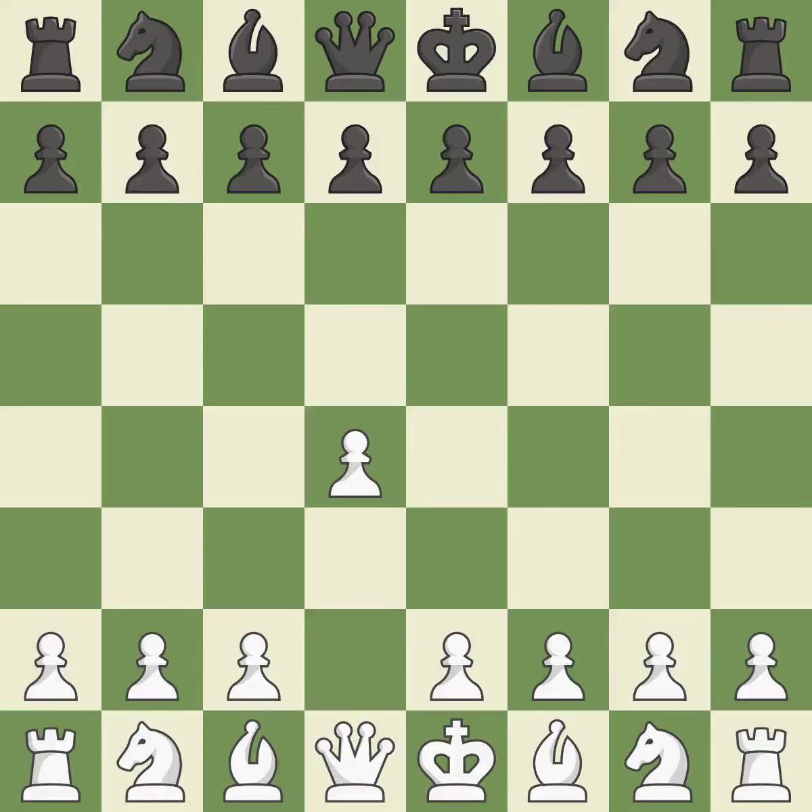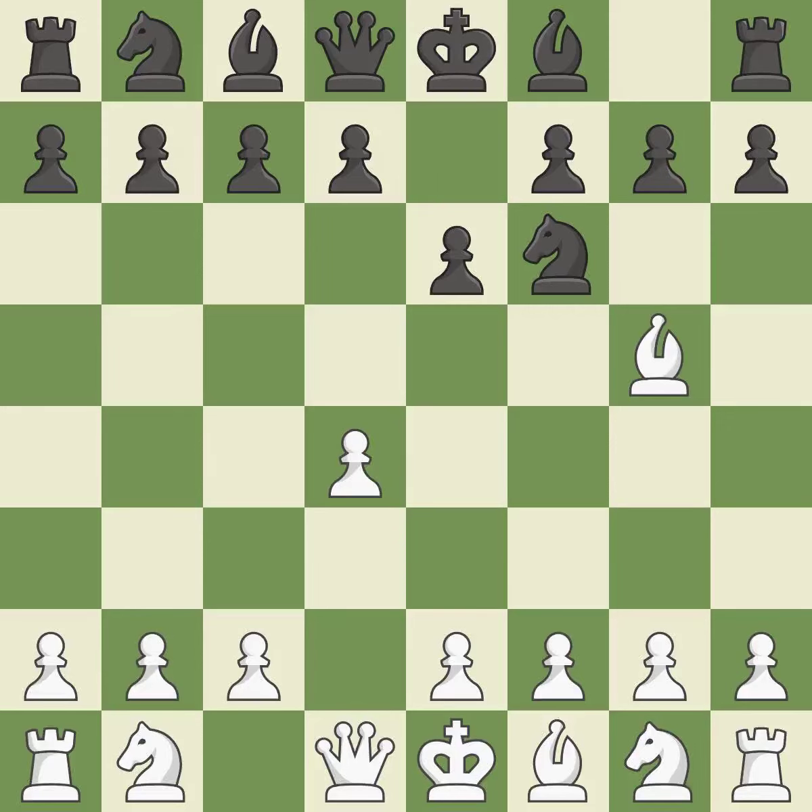Opening with the queen's pawn. The Indian game begins by controlling the important e4 square with the knight rather than a pawn. The knight on f6 is promptly attacked by the Trompowski attack. e6 controls the d5 and f5 squares and allows the dark-squared bishop to develop. e4 fully controls the center, enables the development of the light-squared bishop, and poses a threat to e4-e5.